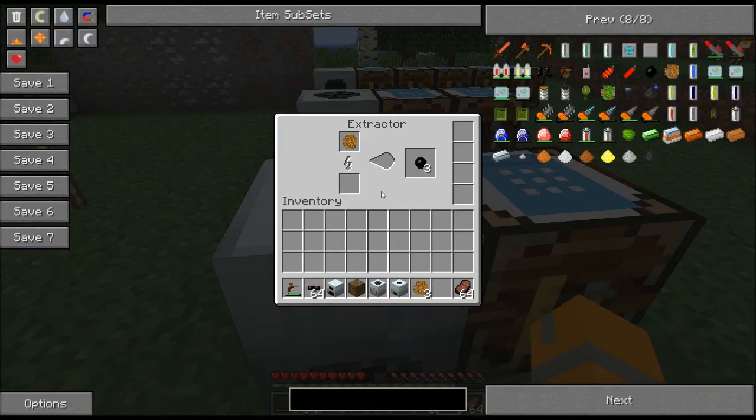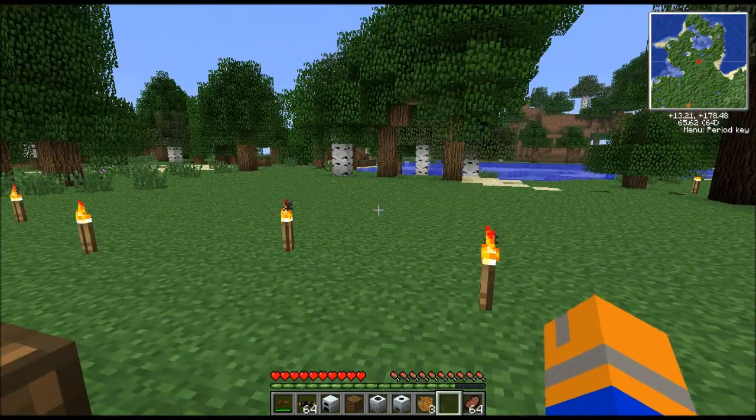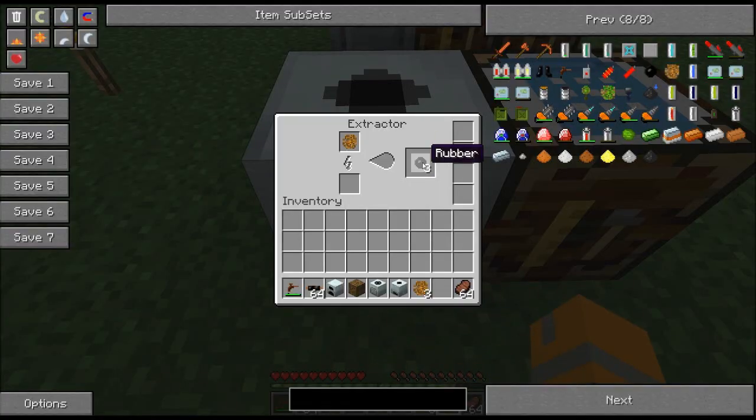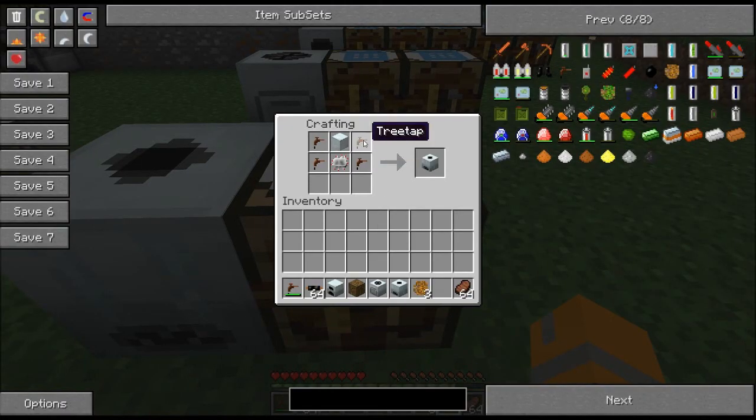Next we're going to need the extractor. The extractor is great because you can stick rubber wood — both from the Industrial Craft II trees and from LRAM's Red Power II trees — and you will get a single piece of rubber out of each one. However, a single piece of sticky resin in the extractor gets you three pieces of rubber. To create it, you need four tree taps — completely unused, it won't take damaged ones — an electronic circuit and a machine block arranged like so gets you an extractor.